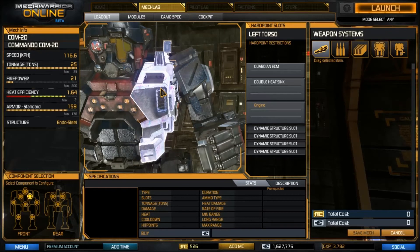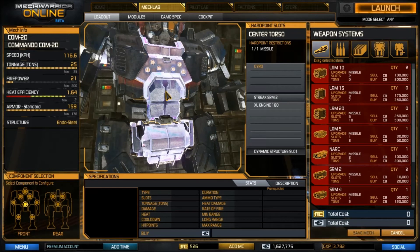The Guardian ECM — when you first start a match, you should be hovering around some other players on your team, preferably people in your clan or whoever looks like they're going to do the most damage. Hover around them with your Guardian ECM, maybe go out a little bit ahead of them but not too far. The Guardian ECM will stop enemies from locking onto your teammates with their long-range missiles, preventing them from taking damage in the early game. On some of the larger maps that can be a huge benefit, but it also serves a dual purpose — to make sure you can always fire your Streak SRM2s.